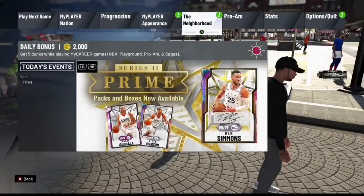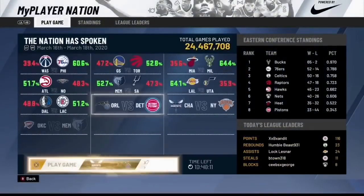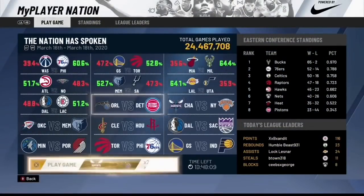Once you get into the Neighborhood, go over to your MyPlayer Nation game — I have one available. If you don't have one available that's fine, just proceed with the glitch. I'm going to load this game up and show you how to do the unlimited MyPlayer Nation glitch. These games give double VC, double MyPlayer points, and double badge progress, and it's going to be on Rookie mode so it'll be extremely easy to make your shots.